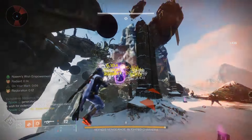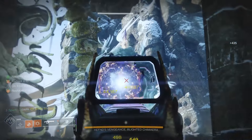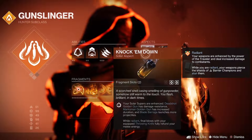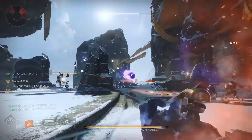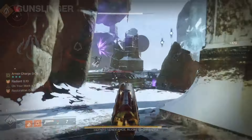You can also run Explosive Proximity Knives, which allows you to throw them at the ground near enemies without having to worry about hitting your target directly. You'll want to pair this with the aspect Knock 'Em Down and the fragment Ember of Torches. It's very important that you run these two together, otherwise the gameplay loop will not work — because Ember of Torches makes any melee hits make you Radiant.